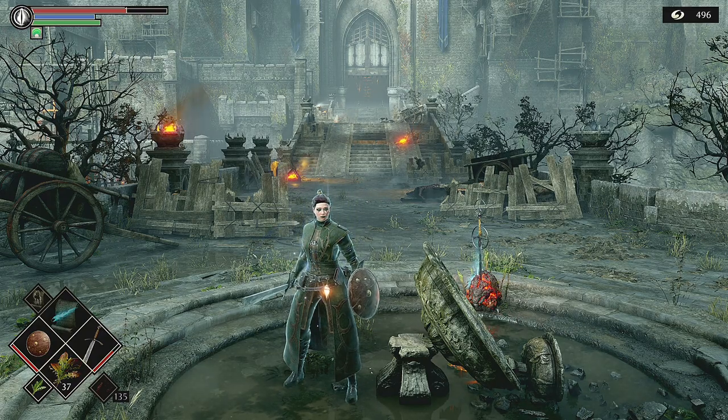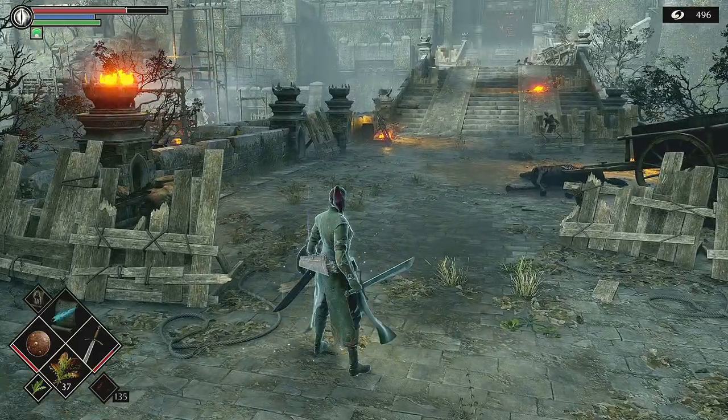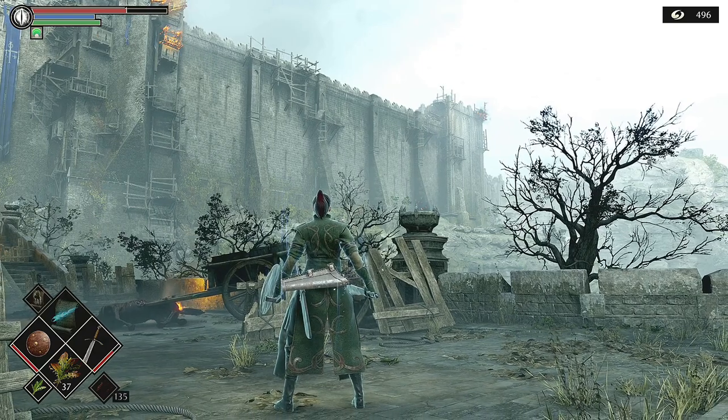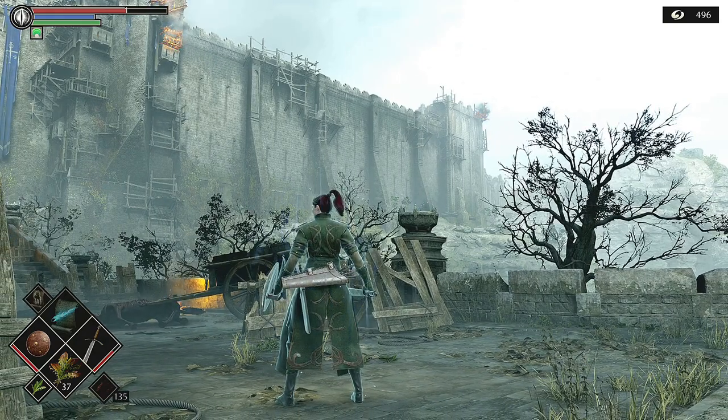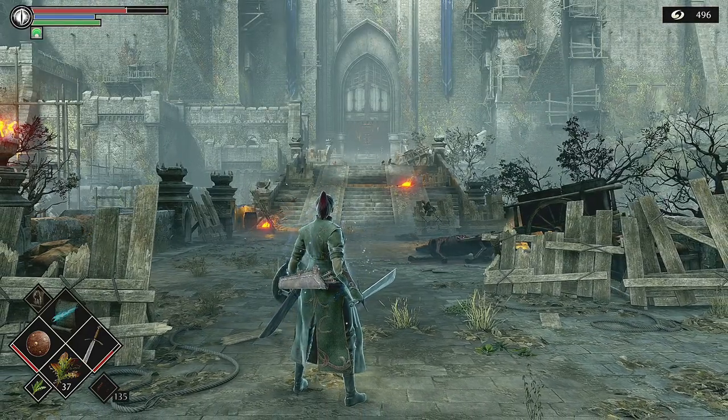Hello ladies and gentlemen, welcome back to Demon's Souls. In this one we're going to be going through the gate that's just on the left of Boletaria. We've also got some items to pick up near where the dragons were. Now that we've destroyed the red dragon we should be able to collect some loot from over there as well. A couple of things to deal with in this episode.